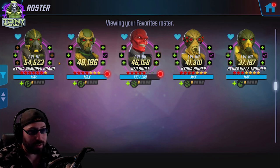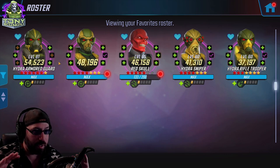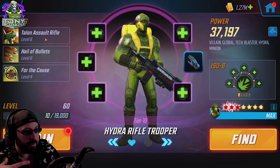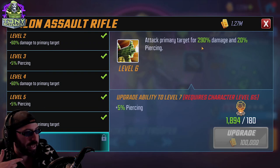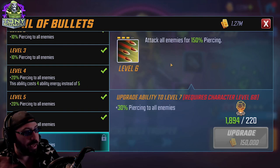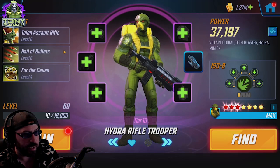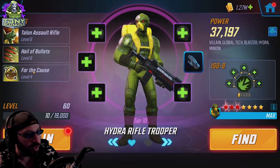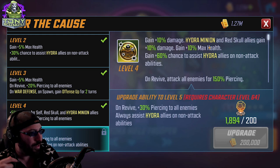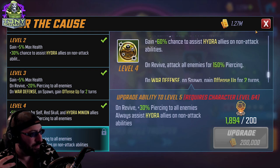The cool thing about the Hydra characters is that they're pretty consistent — what you see is what you get. Starting with Hydra Rifle Trooper: it's a very simple character. Its basic attack does a ton of damage with some piercing. Its ultimate is an AOE that hits everybody for 150 piercing and it's a four-energy attack, so it's ready on turn one but takes a while to recharge. The passive increases overall damage, grants extra health, and gives a chance to assist Hydra allies on non-attack abilities.